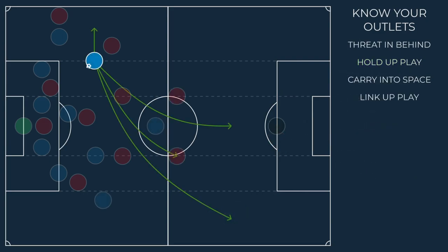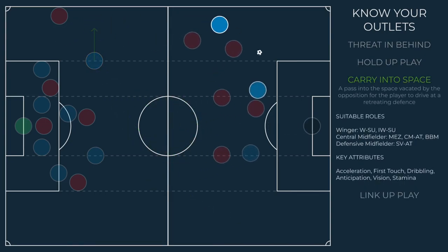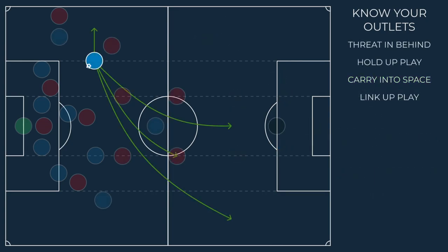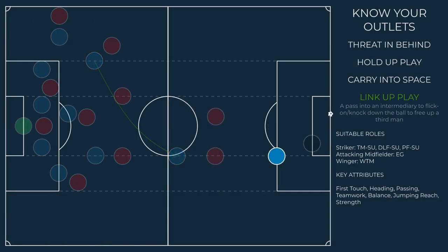We can achieve something similar by carrying from deeper positions. Often a turnover in possession means there is space to exploit, and having someone who can drive directly at the opposition can cause an already out-of-shape defence to collapse further. Finally, there is the link-up player — someone who excels at flick-ons or knockdowns to help find a third man. In truth, this is not really an outlet itself, but an intermediary route to find someone who can perform one of the previously mentioned activities.